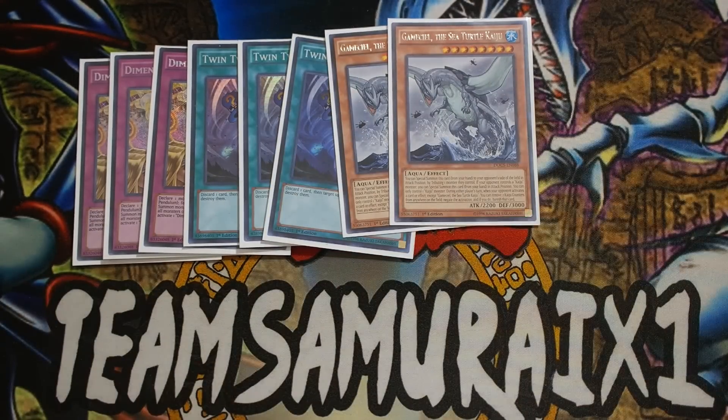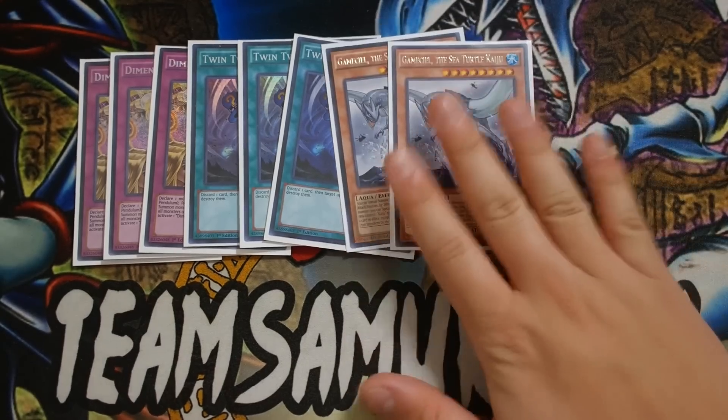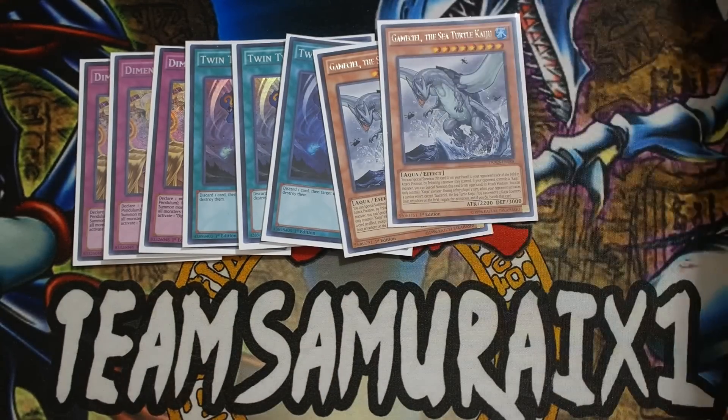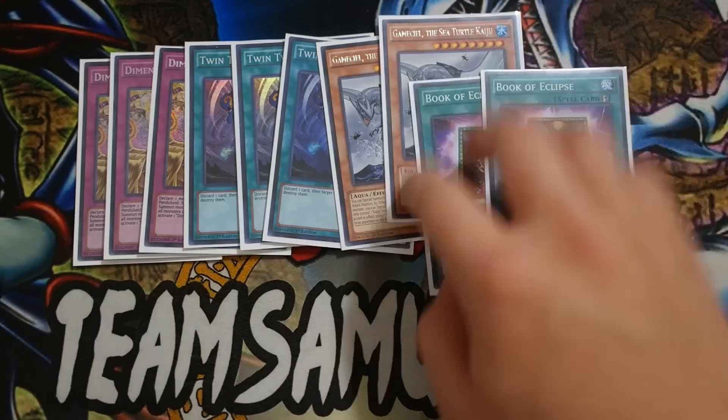Gama Seals — this Kaiju is absolutely amazing in Teller Knights. You guys don't know how good Triver is. You Kaiju their monster, you summon Triver, bounce back your Kaiju — look how good that is! You can just Kaiju them, go Triver, and consistently make Triver because of this card. And then you just get the Kaiju back for free. Gama Seals is really amazing.